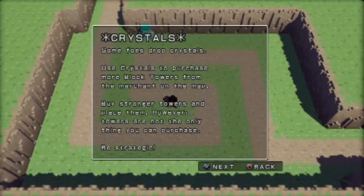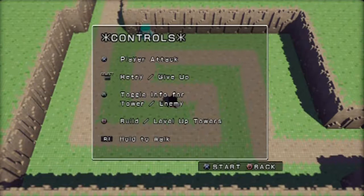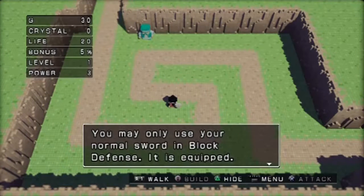Some foes near the end of certain waves will drop crystals, and we use these to purchase from that green guy up top there in the top wall. You can buy some things from him - stronger towers, but that's not the only thing you can purchase. There are three different kinds of towers, but we're really only gonna need to focus on one for this: the arrows, because they hit both land and air-based enemies.